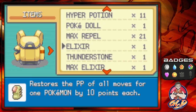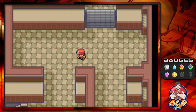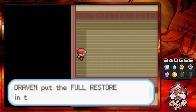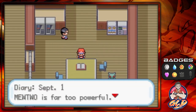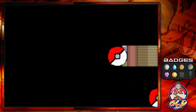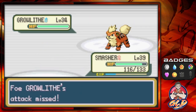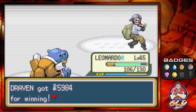We use a Max Repel and find ourselves on the bottom floor of the Pokemon Mansion with two or three trainers left. We grab a Full Restore. One more diary reads: 'September 1st — Mewtwo is far too powerful. We have failed to curb its vicious tendencies.' Then Burglar Lewis challenges us with a Growlithe — Dig attack takes it out — then Ponyta appears and Leonardo's Surf attack finishes him off.